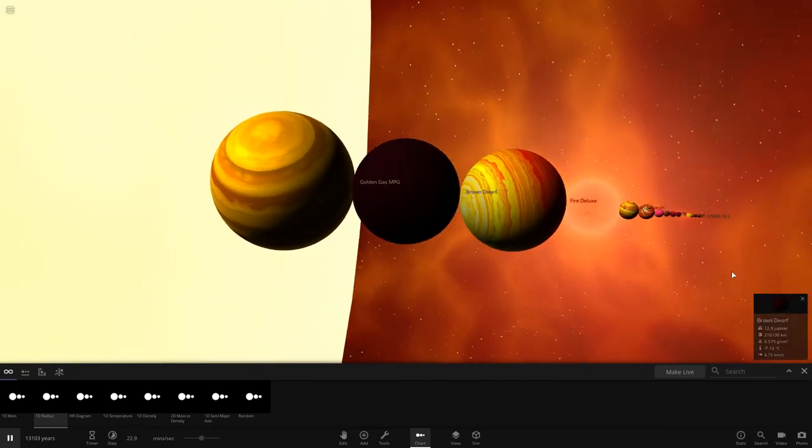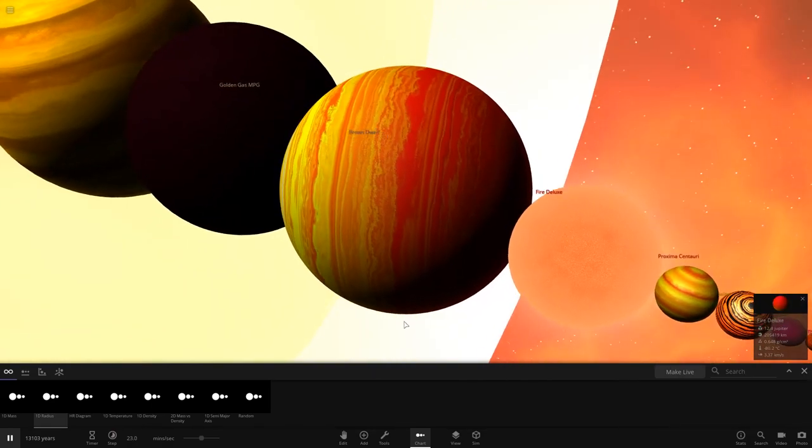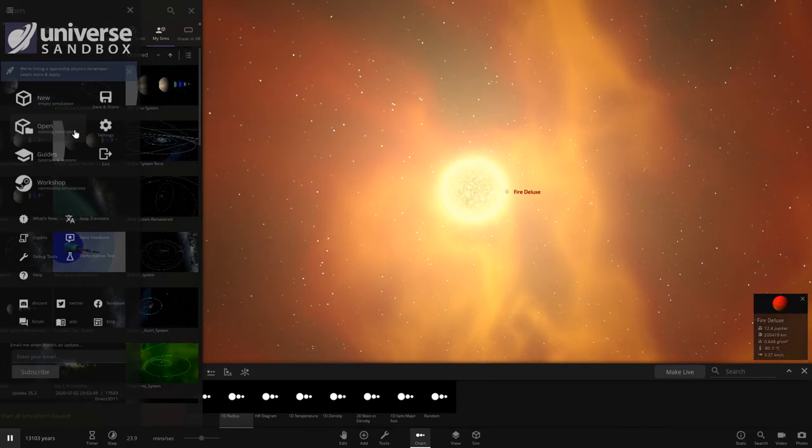We also had a brown dwarf here as well, which isn't really glowing anymore like it was before. We had some really cool objects. But today we're going to be doing the polar opposite — a solar system out of cool colors: green, blue, purple, pink, all that. So without further ado, let's get into making this.